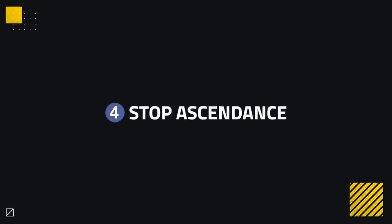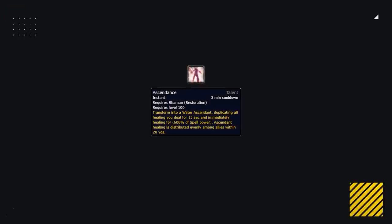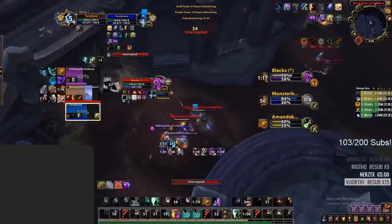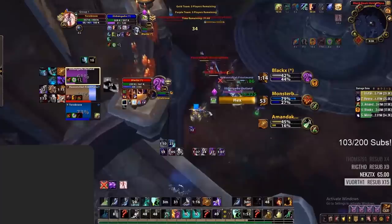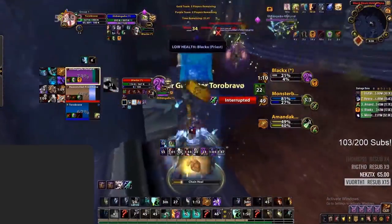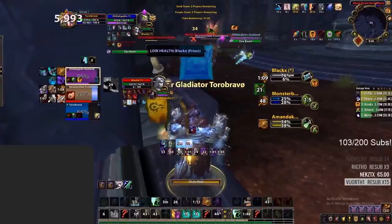Another powerful defensive cooldown you want to deal with is Ascendance. During Ascendance, the Resto Shaman can easily top his team if allowed to freecast, even in later stages of dampening, making it one of their best defensive cooldowns. We can see here that while Lonter's team is in trouble, by simply popping Ascendance the healing helps all members of his team. He then lands one Chain Heal, which was enough to top both of his teammates' health pools.